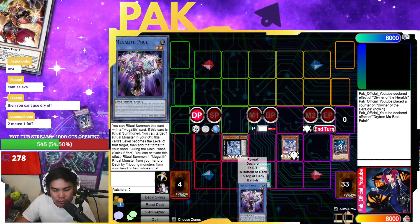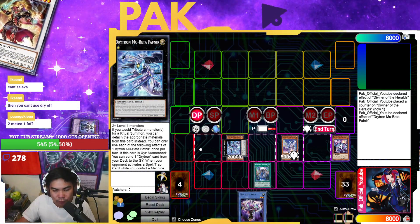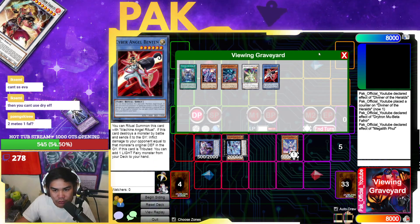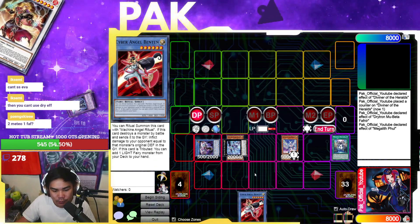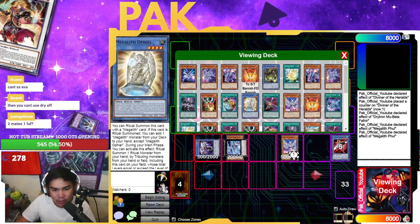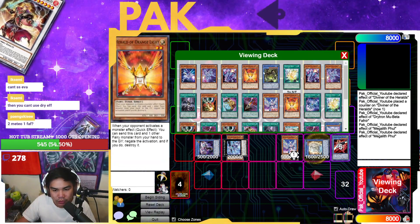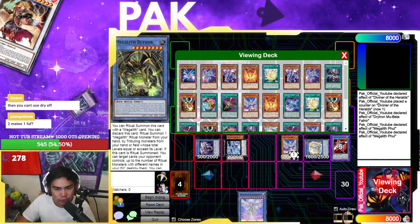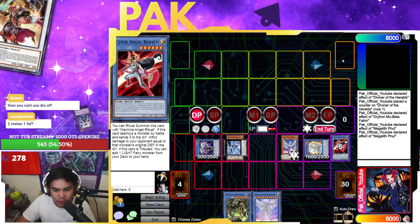Then you activate Medionis, detach from Fafnir, and summon the Fool. Use Fool's effect to add Ben 10 back to your hand. From here, use Fool's effect to Tribute the Ben 10 to summon an Ophiol. Ben 10 and Ophiol will both trigger — Ben 10 searches you a card, Ophiol searches you usually another Fool.